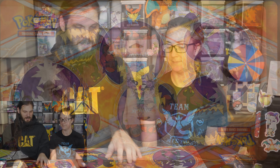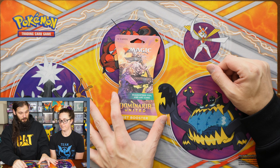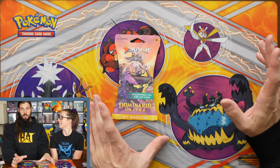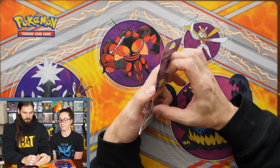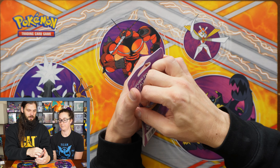My name is Joe, and today we're going to open up something different. We found a pack of Dominaria United — it's a new Magic set that just came out today, and we were out getting Pokemon and found a pack of it.